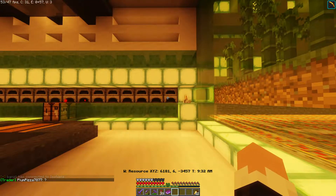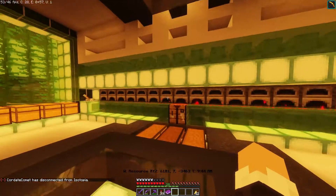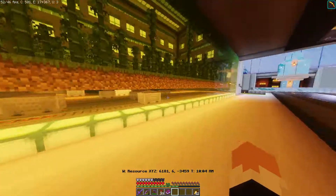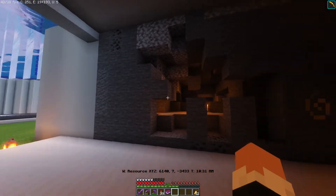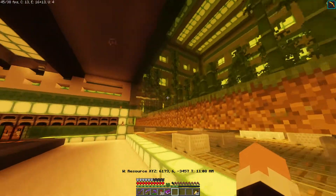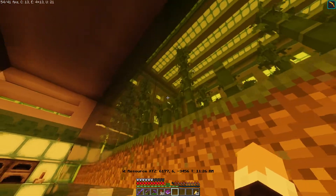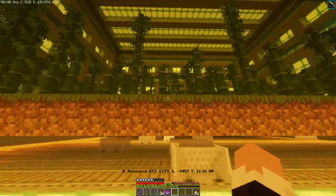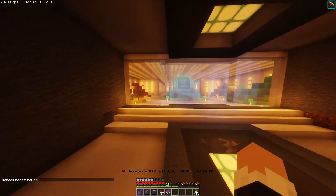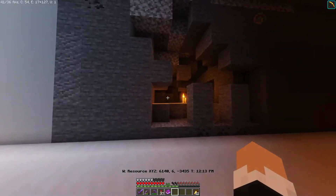I replaced the smokers with furnaces and tested that smokers give less XP than furnaces. Also, cactus can't go in smokers anyway, so it made sense to switch. Now I'm going to dig out this area for the cactus farm so I can get more XP and green dye whenever I need it - the glass here is actually green stained glass and inside the blocks there's lime terracotta. I had some extra green dye saved. By the way, the diamond throne is about four stacks of diamond blocks.